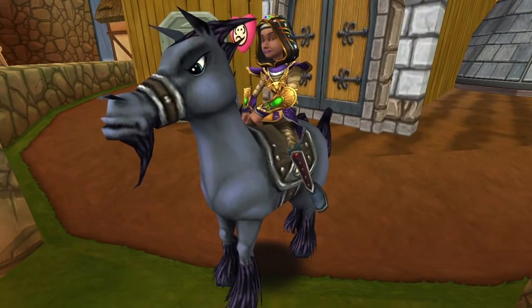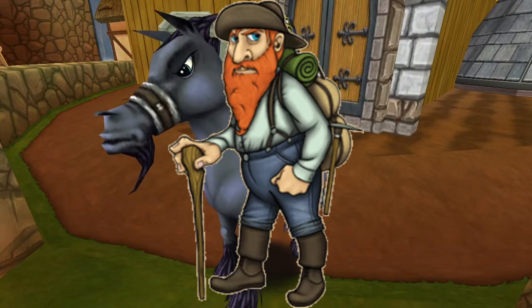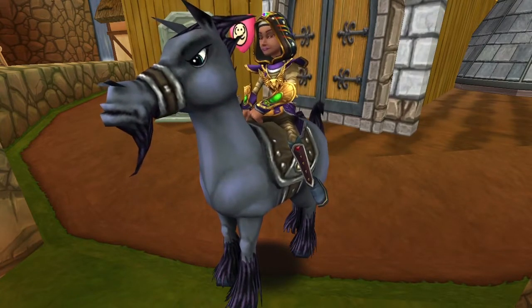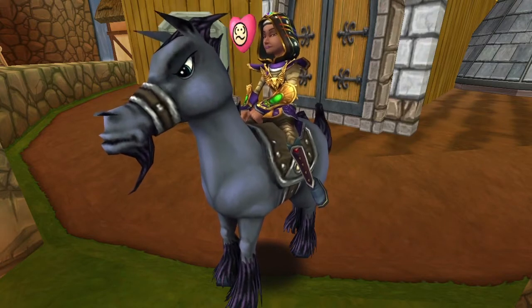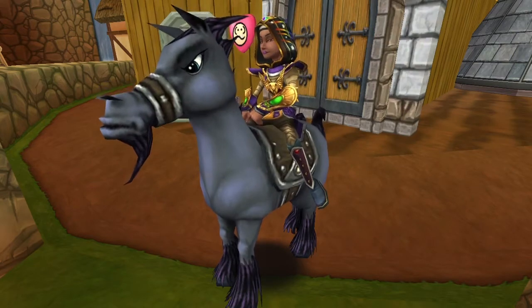The Black Stallion is a pretty angry looking mount. It is available from the Crown Shop or Wizard City Zeke. It's also a potential pack drop from any of the Nightmare packs like Gloomthorn, Heroine Nightmare, or the Professor's Horde pack. It's also dropped by various Wizard City bosses.